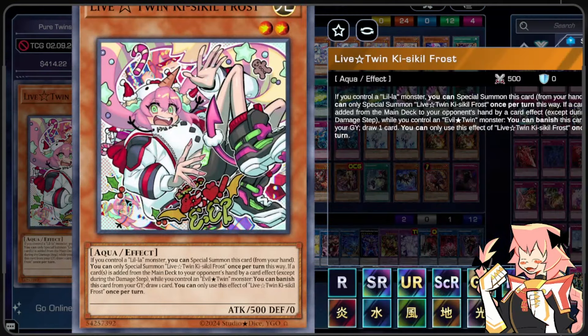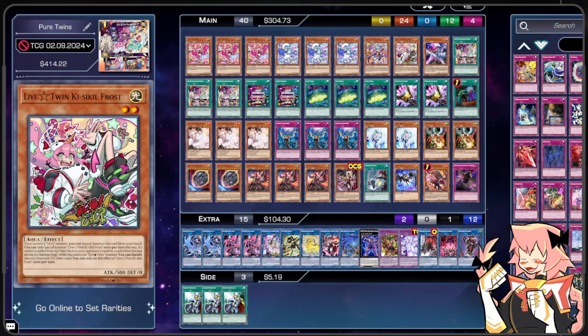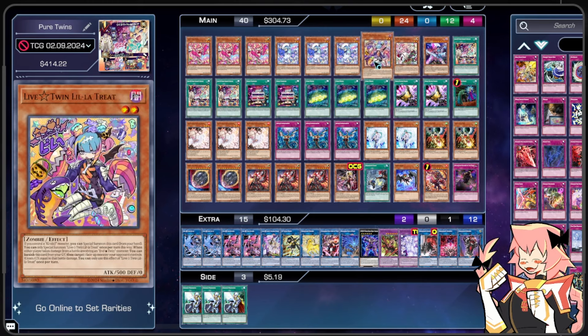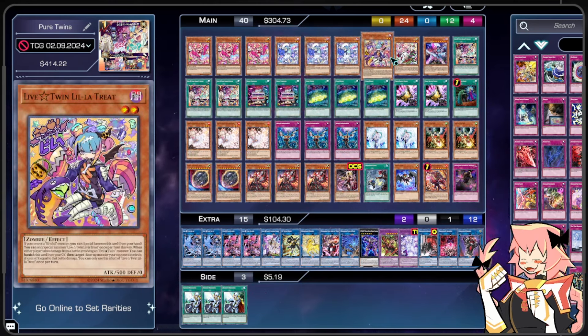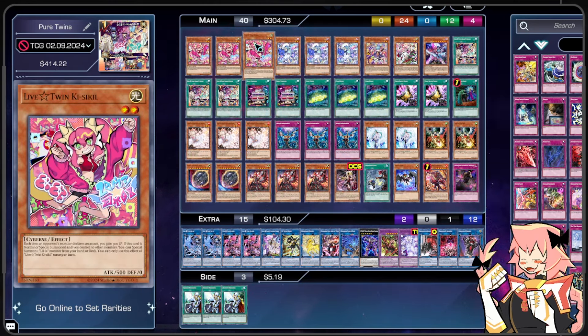The graveyard effect on Treat is underwhelming, but we're playing it because it's another Lilla that has a graveyard effect and is an extender from hand. We're on one Live Twin Kisskill Frost — the winter version, with snowmen in the corner and swag glasses. The art is really fantastic. Frost reads: if you control a Lilla monster, special summon this from your hand once per turn. If a card is added from the main deck to your opponent's hand by an effect, while you control an Evil Twin monster, you can banish this from graveyard to draw a card — much better than Treat. We're only playing one of each since they're tutorable out of deck, and this deck has plenty of searchers.